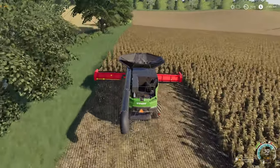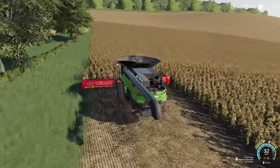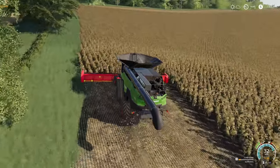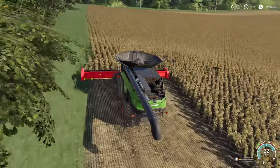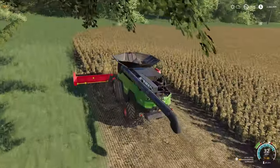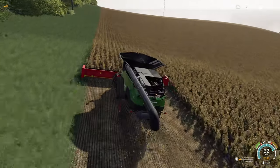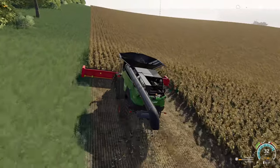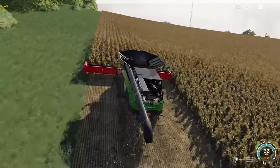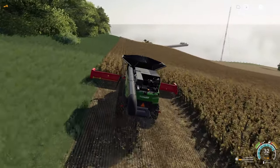This field is absolutely massive. Sunflowers — you do get quite a good amount of them, but not normally a whole lot. However, we're already up to almost 12,000 liters and we're not even done with our headland yet. I imagine we'll get somewhere around 20 to 21,000 liters off of one headland. And then I'm just going to hire a worker, let them do their thing. I might do both of these fields simultaneously — I'm still going back and forth on that. I've also got an oat field, and oats fill up pretty quickly.